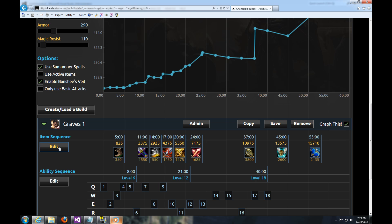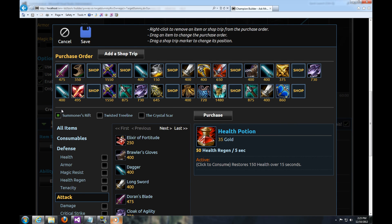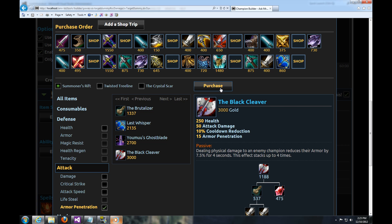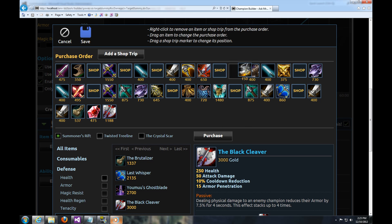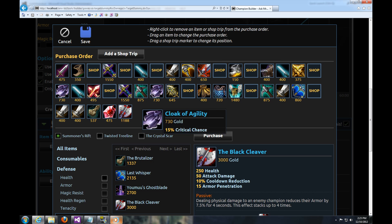So let's edit the Item Sequence. Click the Edit button here and you'll see the Purchase Order up here. Down here we've got the Shop. So let's go ahead and buy something — let's buy a Black Cleaver. Everybody loves that; it's OP, at least before it gets nerfed. I hit Purchase, and you see it just got added to the end right here. Now this whole interface is drag and drop, so I can move these boots over here, put a Shop Trip in after them, and right-click to remove an item.